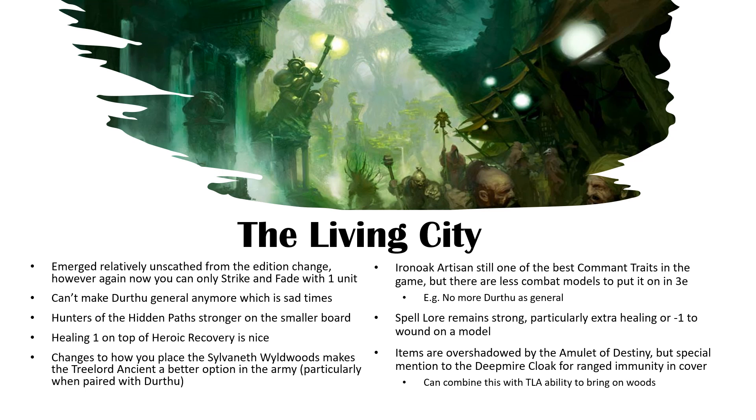The Living City got away with a lot in the edition change. However, Strike and Fade — you can only do it on one unit now. Previously I used to do it on, say, Concussors and Durthu in the same turn, but now you can only do it on one unit per phase. You can't make Durthu the General anymore either, which means you can't put Iron Oak Artisan on him to make him 2-plus to wound and a 2-up armor save. It's sad, but it is what it is. He's still half-decent in Living City — quite expensive now, but he still has a role.